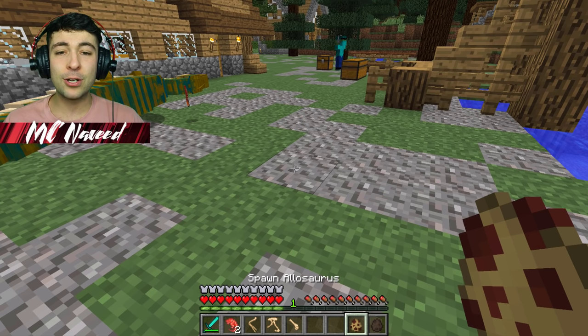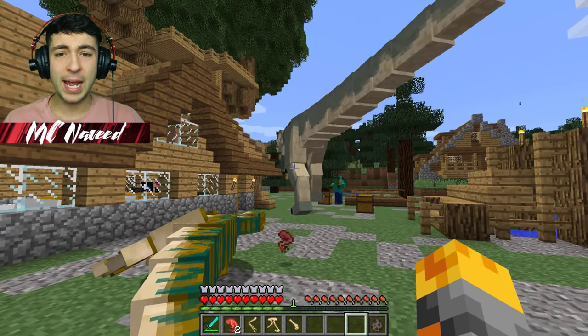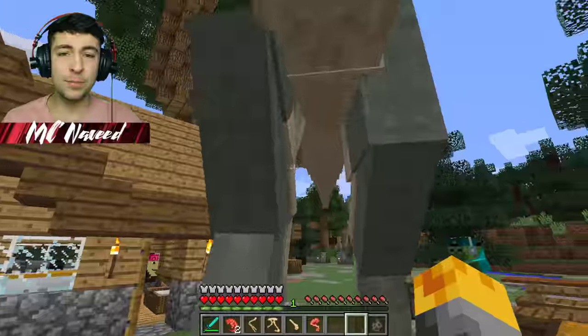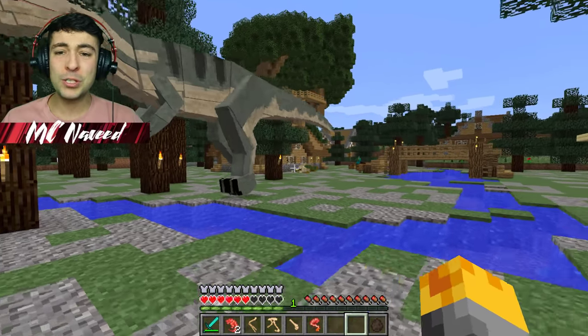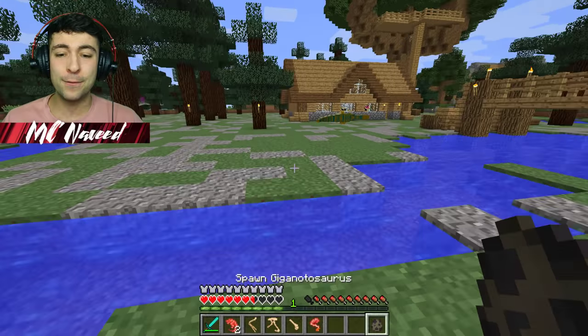Let me go and spawn the Allosaurus. That guy is definitely not friendly. Mark, stay back. I think he's definitely out to go and kill some monsters. Run! This is not good. He's after us. The only choice we have is to go ahead and spawn some more dinosaurs, and hopefully they'll go ahead and fight each other.